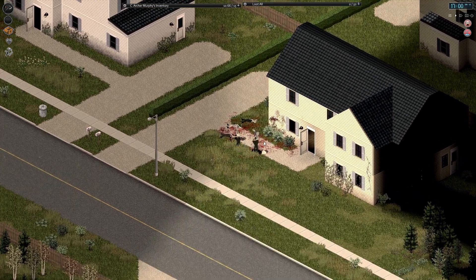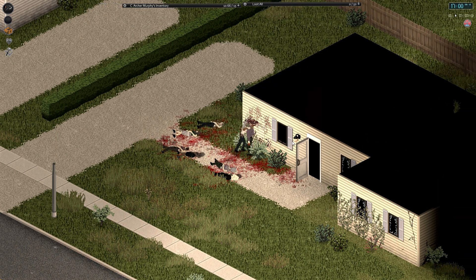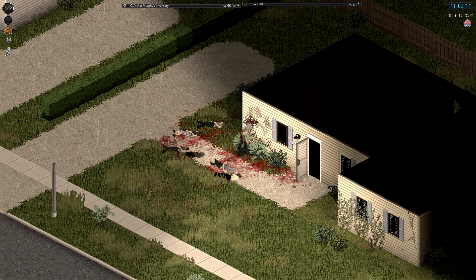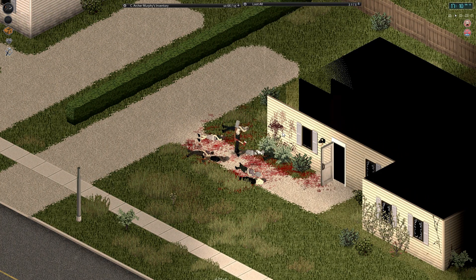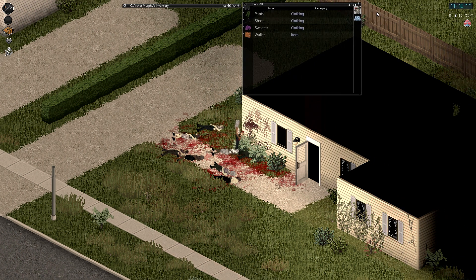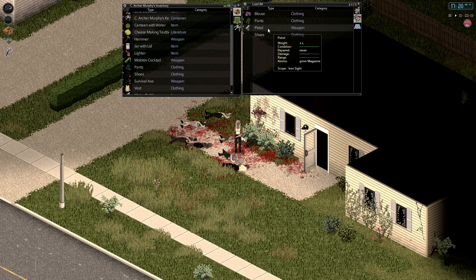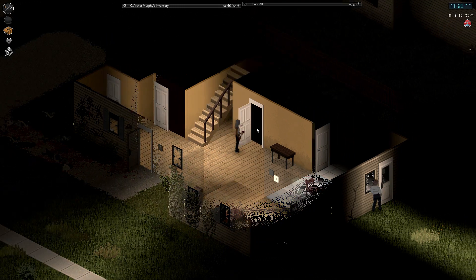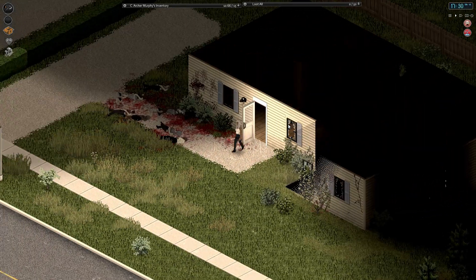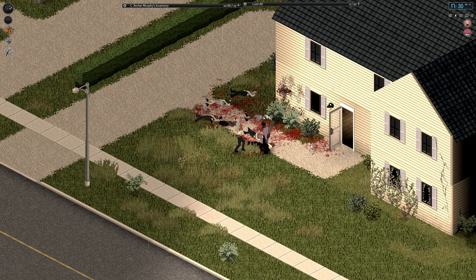Yeah, I missed. Hello — a pistol on one of those guys. Wallet. Pistol with an iron sight — I don't think I need that. Nope, I don't need that. Let's fight outside — I don't like fighting inside. Also, don't like missing. What's up with that?